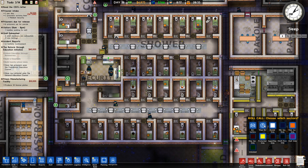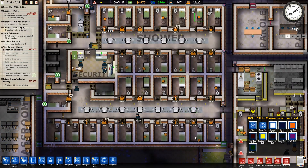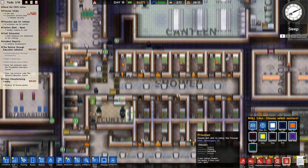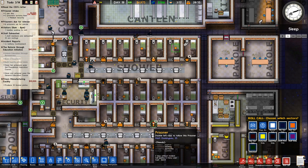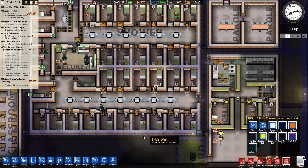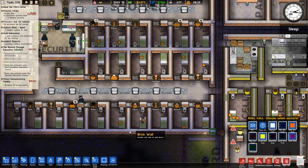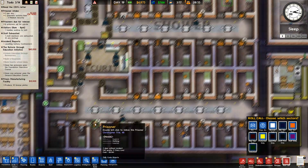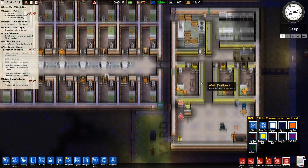All sectors — stop all — all sectors. Yes, go on everybody, get up and stand inside yourself. This is going to cheese them off a little bit. Are we missing anybody? The guards check these things out because I'm looking for an open door with somebody not stood in it.